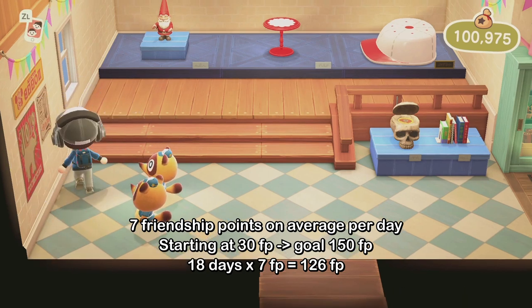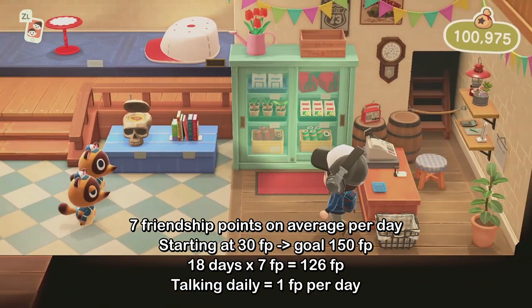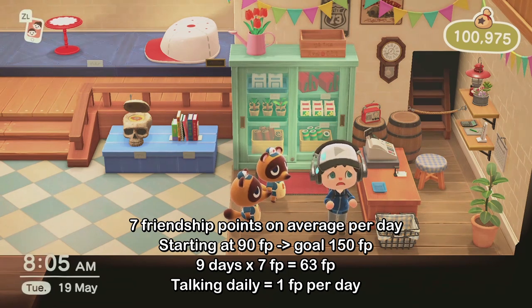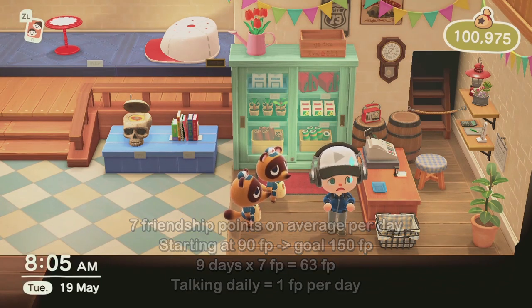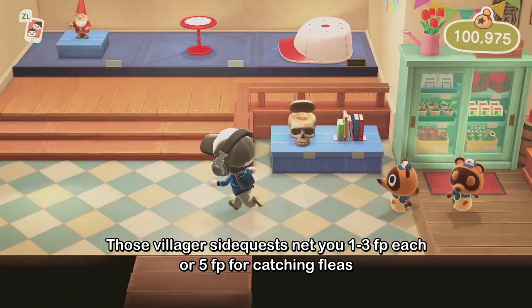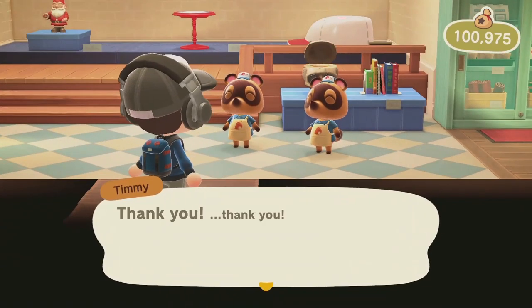Though if you've played Animal Crossing: New Horizons since release and talked to them daily, this number is cut in half and you'll only need 9 days to reach that goal. And if you've brought medicine when they were sick, went on a treasure hunt for them, bought stuff from them, or even caught fleas from their heads when they were itchy, this number will be even lower.